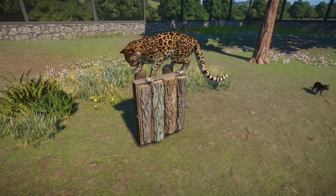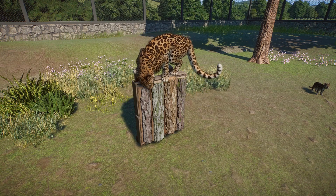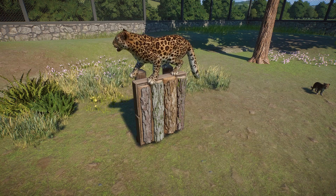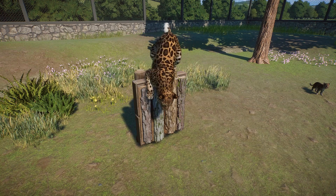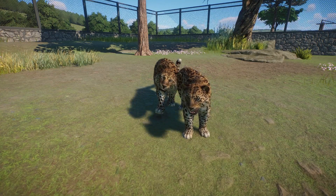Next, we have some enrichment item stuff. This was a new enrichment item I believe that was introduced with the Europe pack. The leopard gets up on there, scratches his little chin, looks around, and then jumps down. Love to see that this guy can use that.